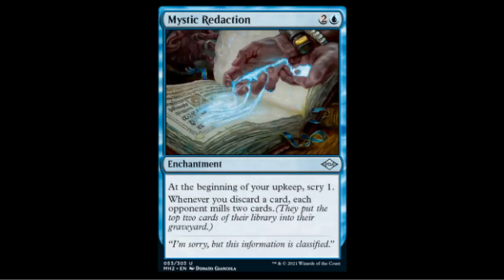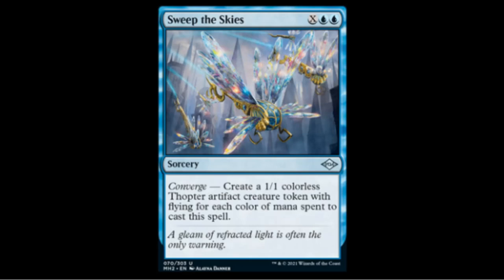Mystic Redaction — one blue two colorless enchantment. At the beginning of your upkeep you may surveil one, and whenever you discard a card each opponent mills two cards. Because you have to discard, this won't be a thing in Modern unless someone finds a weird combo. In a big multiplayer group game or Two-Headed Giant it's probably sweet, but not great in draft either.